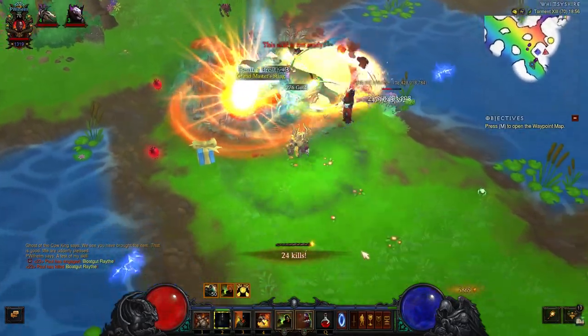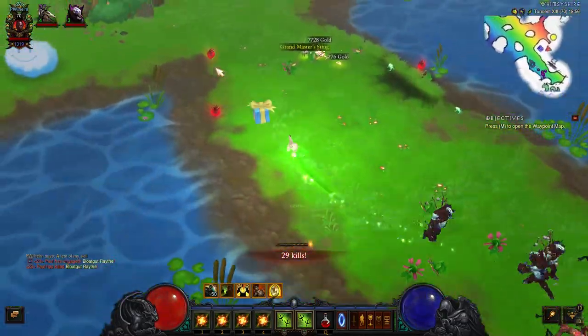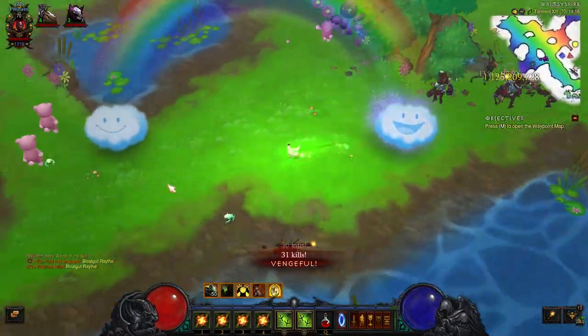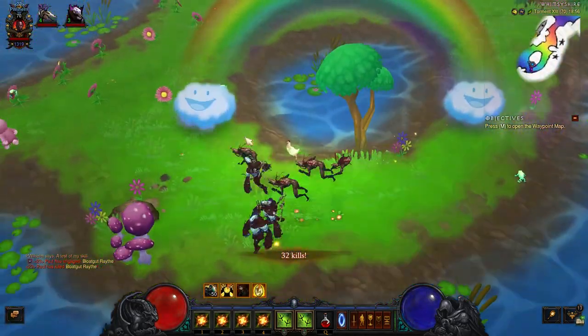What you will find in this map is the Spectrum transmog, the Rainbow Portrait, and the Rhetoric Hamburger. You find those by opening Happy Clouds or destroying Piñatas.